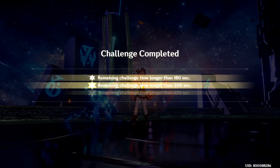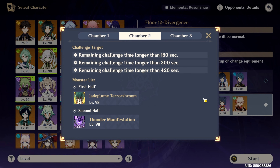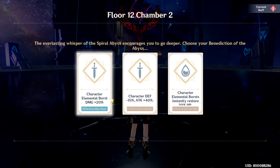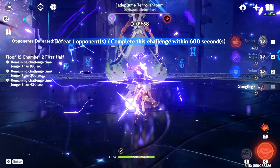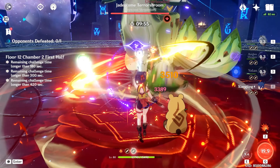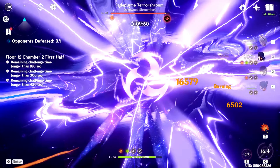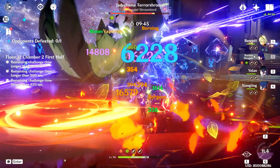Moving on to Chamber 2, which I think might be the easiest. Defeating the Mushroom Chicken is very straightforward. I recommend using an Electro character to disable it, so Raiden National will be very strong against it. You can also use your strongest DPS, but just know that this chicken has a high Dendro resistance. It is good to know that when it is inflicted with Pyro it will summon little mushrooms, and when inflicted with Electro it will do high damage for a few seconds and then be disabled.